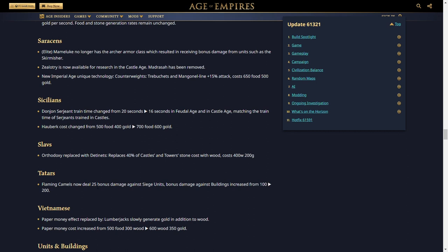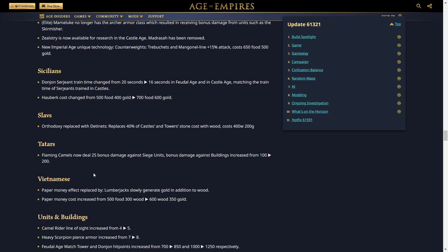For the Tatars, Flaming Camels now deal 25 bonus damage against siege units, and bonus damage against buildings is increased from 100 to 200. For the Vietnamese, Paper Money's effect is replaced — lumberjacks slowly generate gold in addition to wood. Paper Money cost is increased from 500 food and 300 wood to 600 wood and 350 gold. The developers are slowly moving away from unused techs, and this is a good change overall.